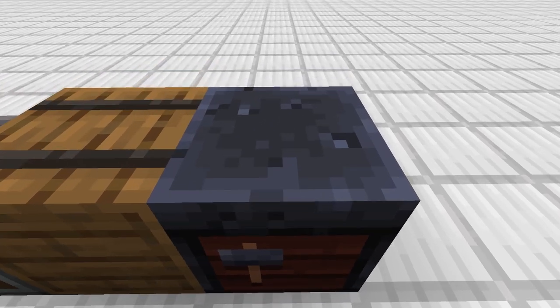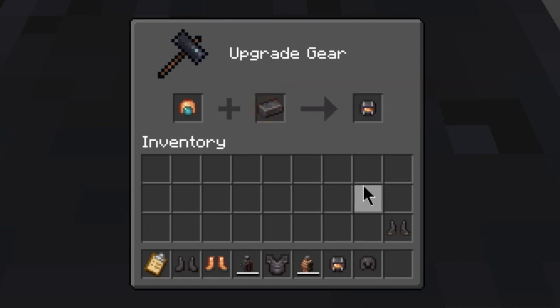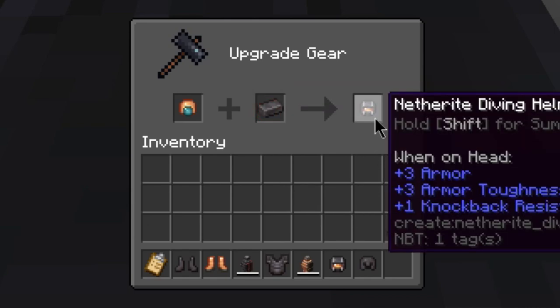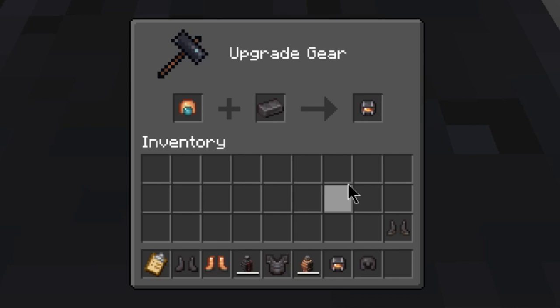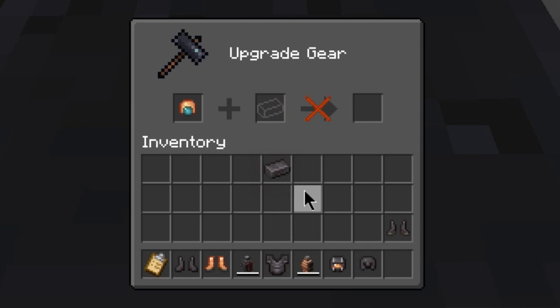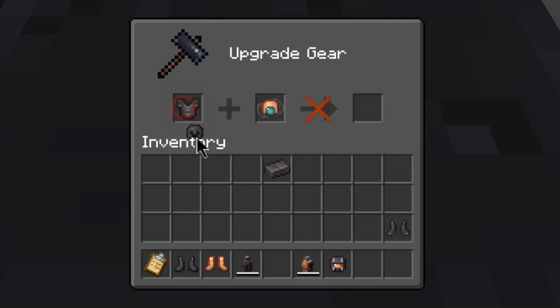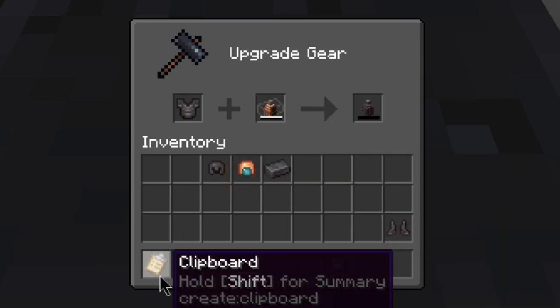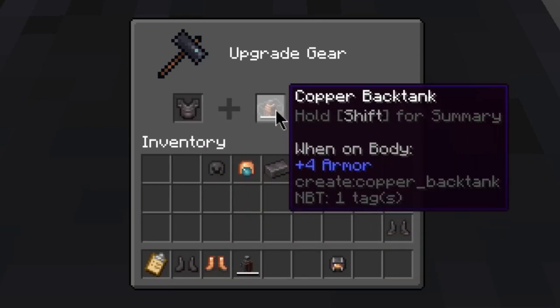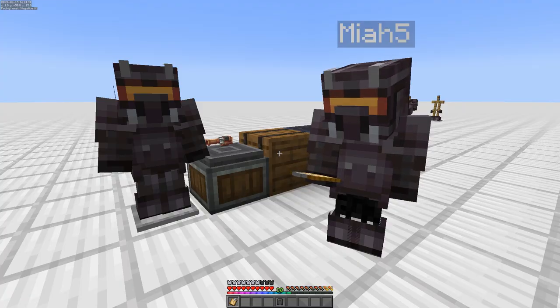To craft any of this gear you're going to need a smithing table, and just like you'd think, you put the armor you want to upgrade in the first slot and a netherite ingot in the second — and there's your upgrade. But the amazing devs went a step further and gave us another way to craft this: you can take a netherite helmet, place it in the first slot and the copper diving helmet in the second, and there's your netherite diving helmet. This works with all three forms of copper gear.